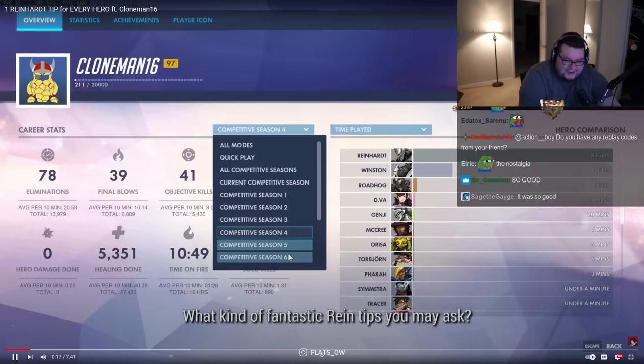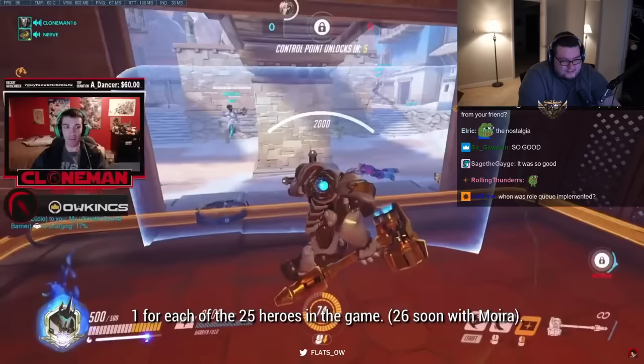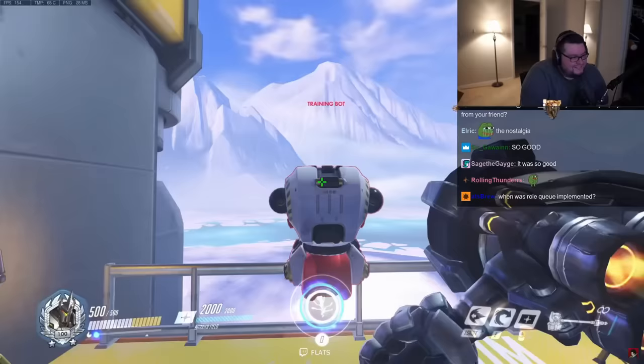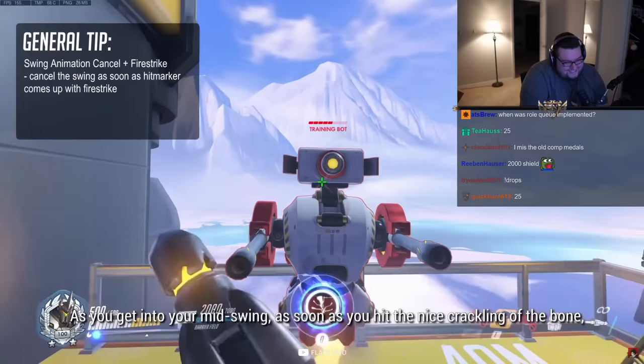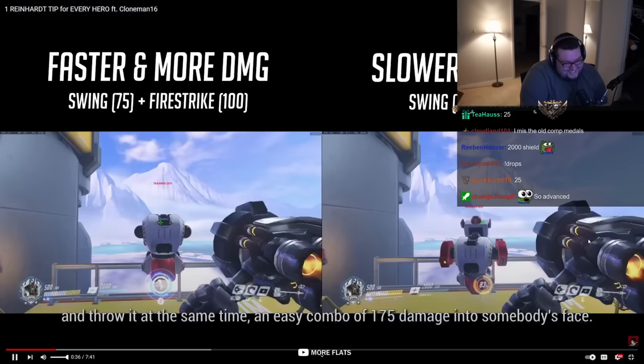One for each of the 25 heroes in the game. But first, here is one general tip to master. 'One general tip I have for Reinhardt is the lovely swing animation cancel into Firestrike. As you get into your mid-swing, as soon as you hit the nice crackling of the bone, you push your E key and throw it at the same time.' Oh my God, remember that? At some point this was like a big tip.